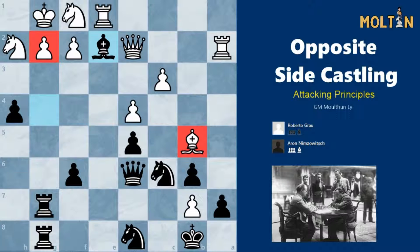So this was the first example and it was to highlight the fact that we should avoid playing moves such as h3. Pushing pawns in front of our king in opposite side castling positions in general isn't usually a good idea unless we have something clearly forcing or concrete in that position. So now we're going to look at the second game.